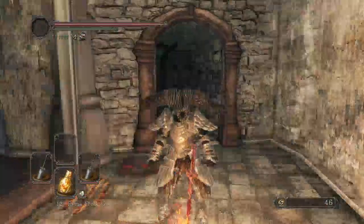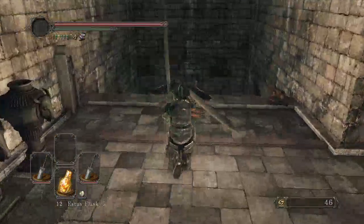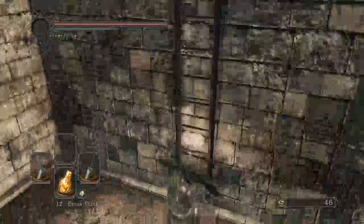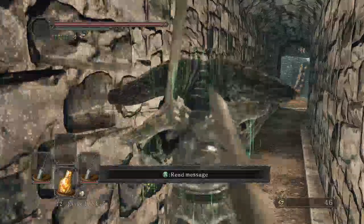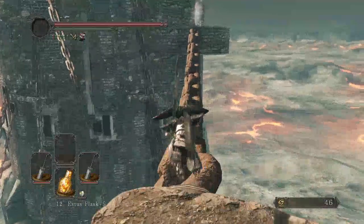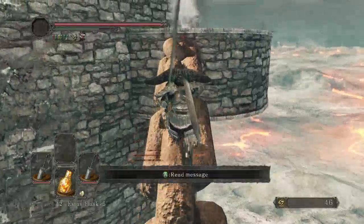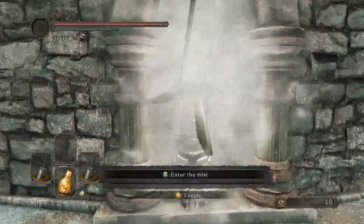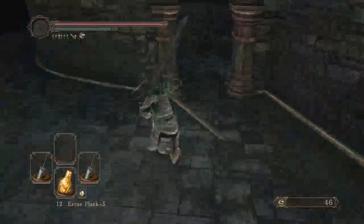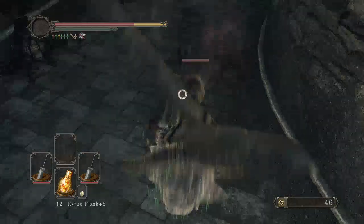Hello everyone, welcome to Part 74 of my Dark Souls 2 Scarlet One Sim playthrough. Today we'll be getting the key to the elevators. As you can tell on the top left, I also disabled invasions and most forms of co-op. I got invaded by Ocean Man two more times offscreen, and I prefer not to get accidentally killed midway through. I was lucky the first time he invaded me, but I probably wouldn't be so lucky again.